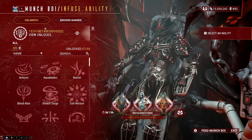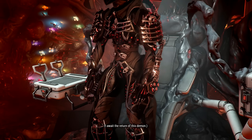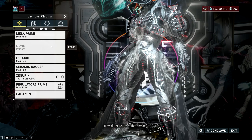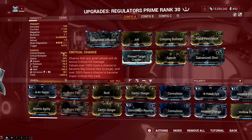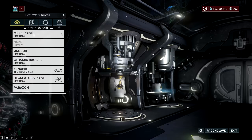The best part about this buff is it works like Harrow's Covenant or Arcane Avenger, and the 50% critical chance stacks with other Topaz Archon Shards. With the Tauforged version you get 75% critical chance bonus, and two of them grant 149% critical chance at max. Remember, this is an additive critical chance bonus.